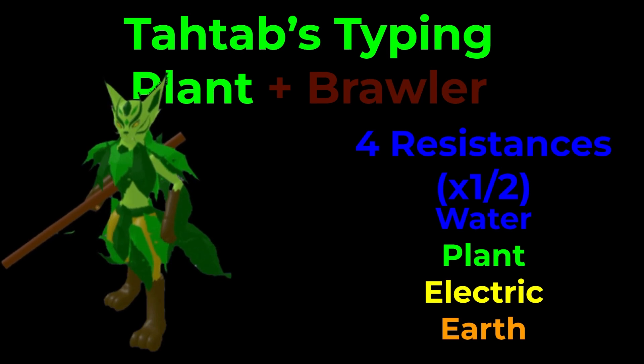You can also switch into other Tautabs and electric types like Colvantic, Joltooth, Metatode, El Iguana, and Zoolong, as well as some earth types like Zedomars, Borok, and Tyrex — all good stuff to switch in on.